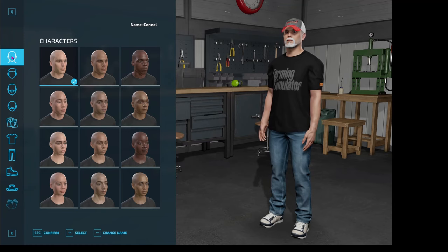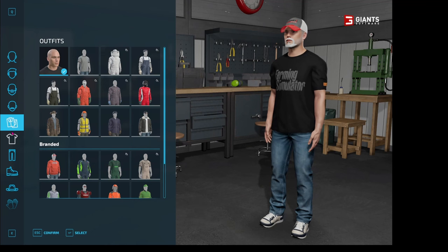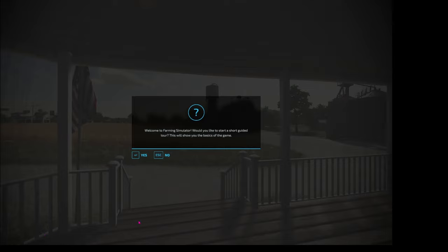On the character screen, you can use these attributes on the left to design your character to your liking. Whenever you finish your character, just click on Confirm down here and you're brought to the welcome screen.